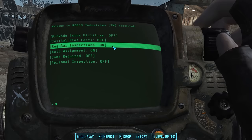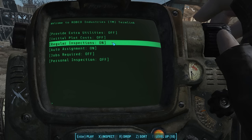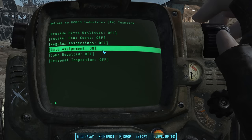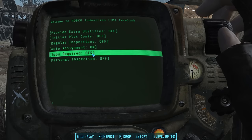'Regular Inspections' controls how fast settlers build their houses. You saw in this video that I would build a plot and within moments the settlers would build a tier one shack. If you turn this on, these will grow more slowly — you can go do a quest, come back, and the settler will have just gotten a little scrap together. If you turn it off, they build them right before your very eyes. 'Auto Assignment' is self-explanatory: if turned on, the game will pick unassigned settlers and assign them to your plots. I recommend you leave this on.